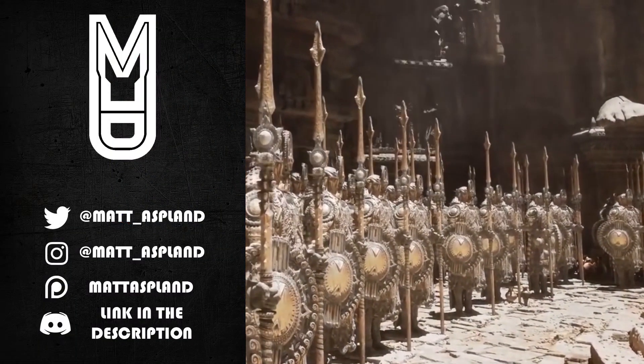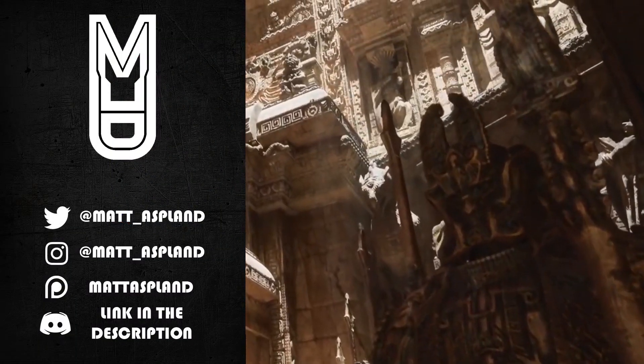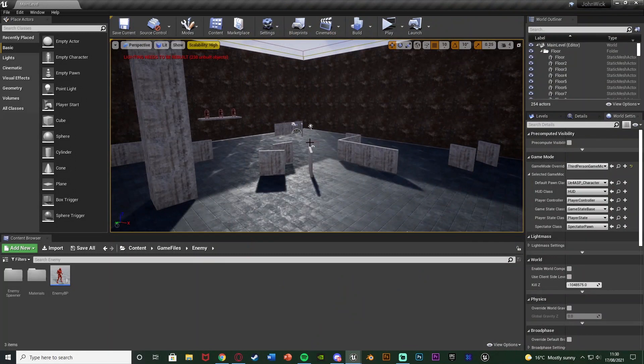Hey guys, welcome back to another Unreal Engine tutorial. In today's video we're advancing upon a third person shooter minigame, and today we're going to be adding the ability to have a maximum cap on the amount of enemies spawned in at one time.